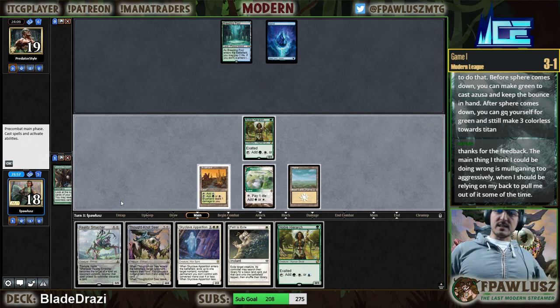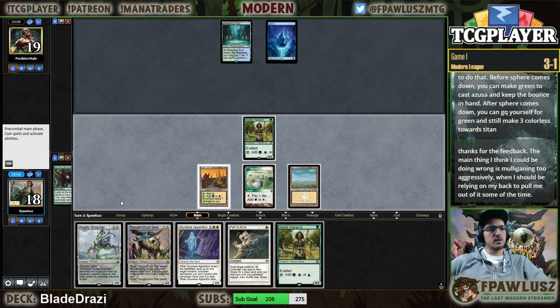Yeah, it depends on which matchups you're playing. There's just so many things in line whenever you have something like that, but yeah, mulliganing is hard.